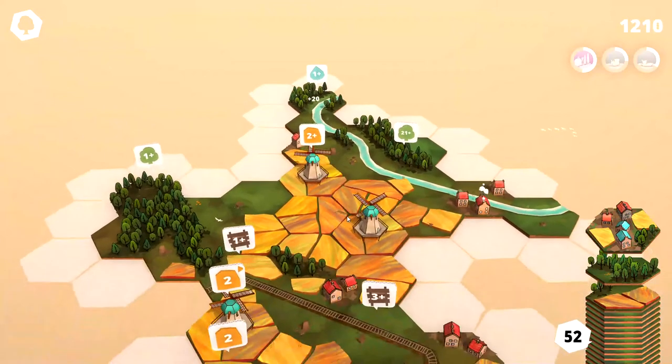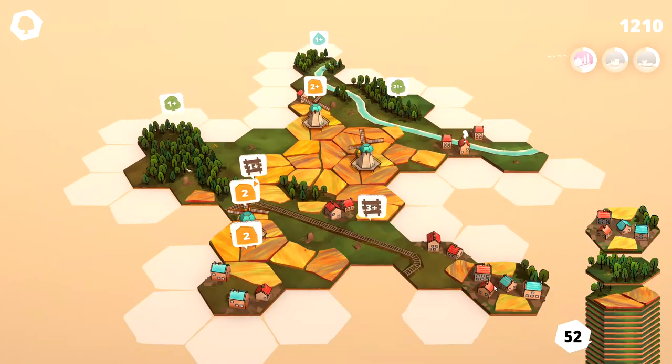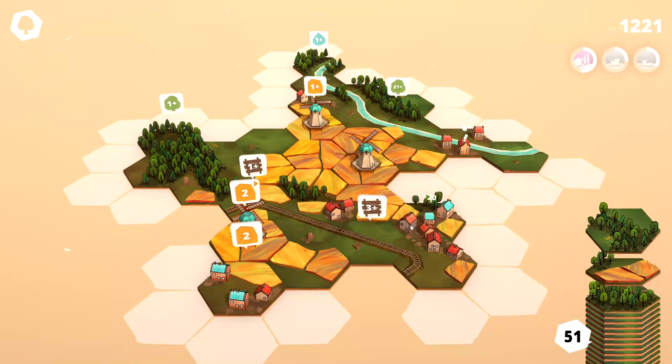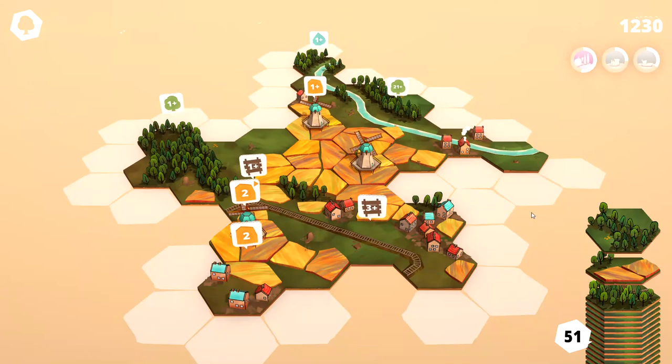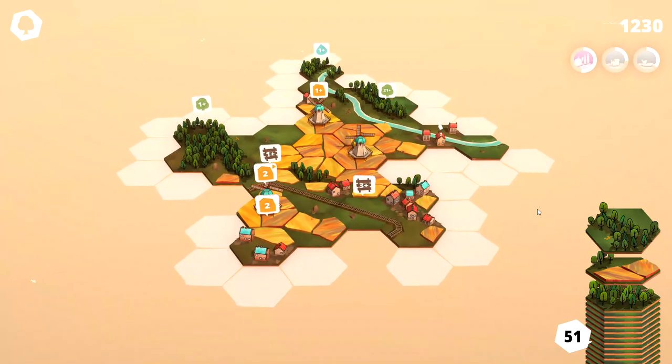Now we have another tile with homes and fields. That'll connect both the homes and the fields — that's fantastic. We're at 1,230 points. This little city is coming along. I love the graphics, guys — this is fantastic.